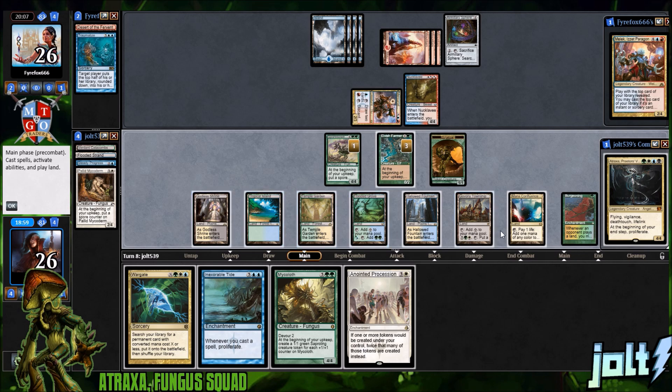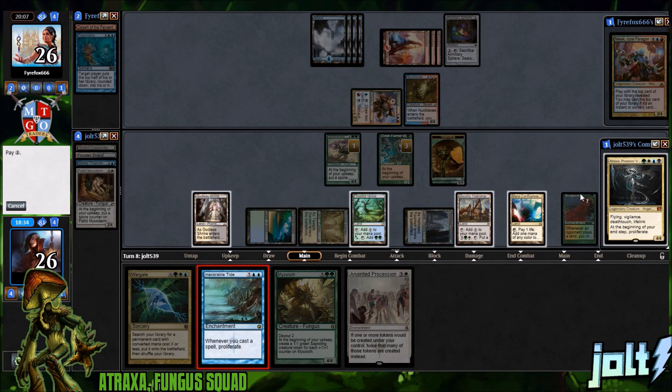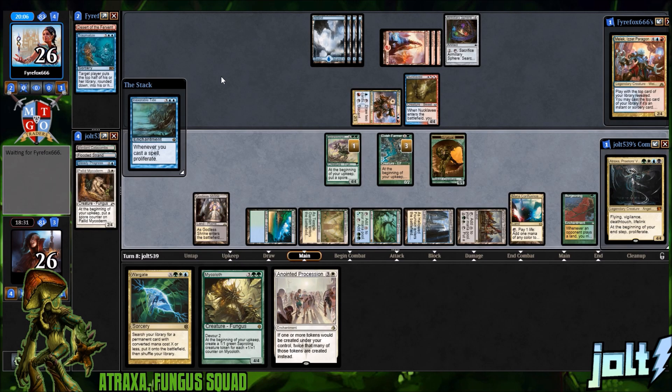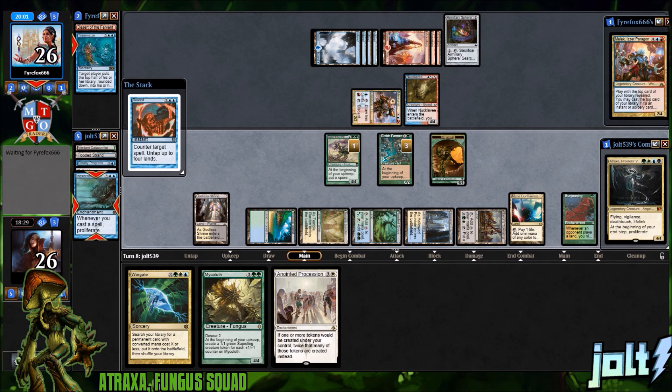One, two, three, four, five, six, seven — seven total mana. I wonder if we can Wargate for zero. If we go for the tide that's probably going to draw out Rewind, and I'm okay with trading on tide. It's a little slow to wait for Anointed Procession next turn, but if we're playing around the counter spell let's go for it — tap blue, Temple Garden. That'll draw out Rewind and then we'll put a spot next turn and go for Anointed Procession.